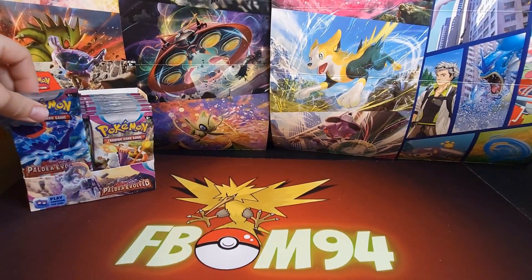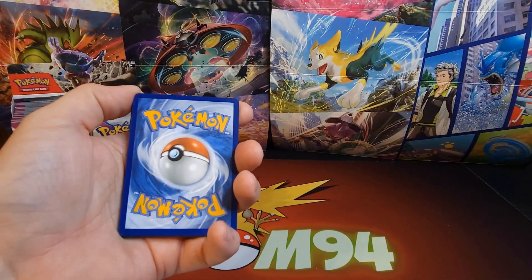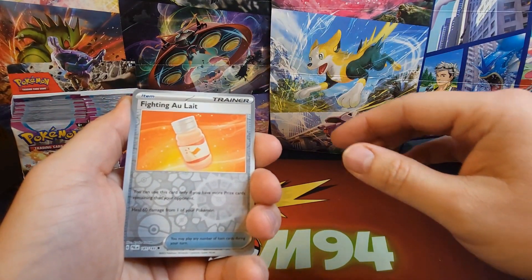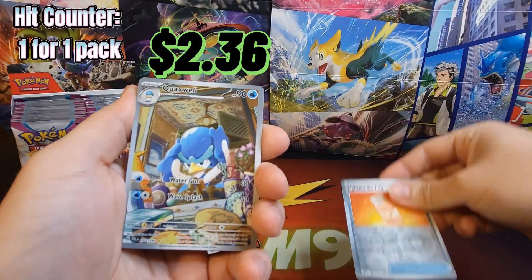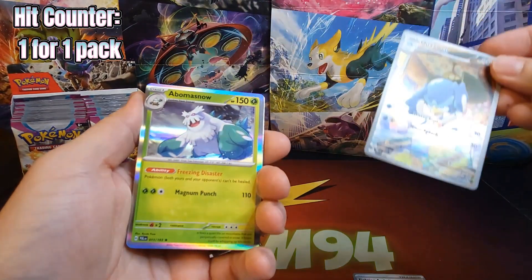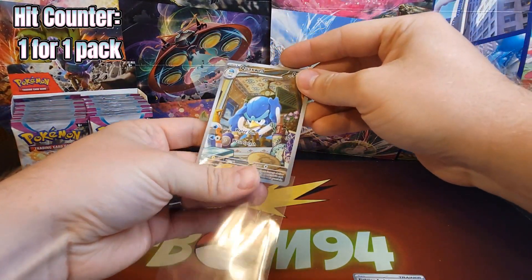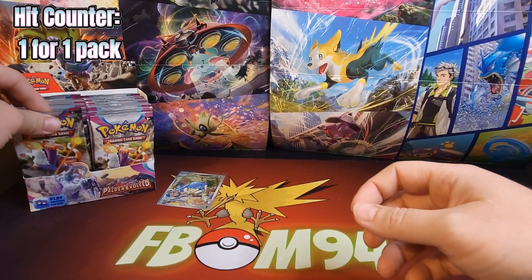Let's start off the left side. What I'm going to do is go ahead and do four to the front and get immediately to that first reverse. So our first reverse is the Fighting type, and a Quackswell for our very first pack Illustration Rare behind it, and an Abomasnow. So we're starting out strong — that is a good way to start this.